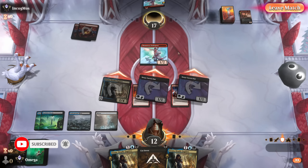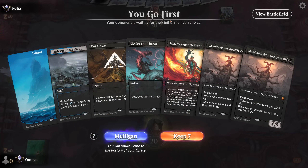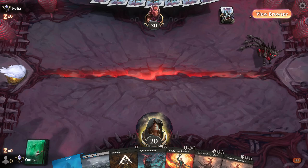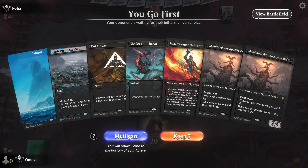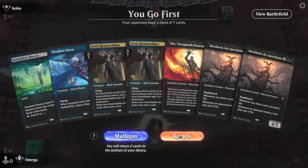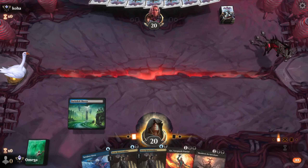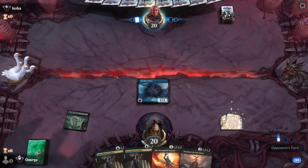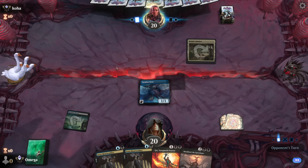You can see how she single-handedly swings the whole game - serious value. Let's look at our next hand. To be honest I don't love this hand - this really shouldn't be an aggro deck. I'll mulligan because we don't have assassins and I want to showcase them. This hand is probably an auto-lose, but we'll try with the Siren. There's a chance we might curve into some lands if we don't draw them naturally.